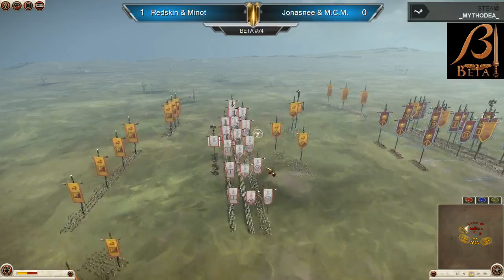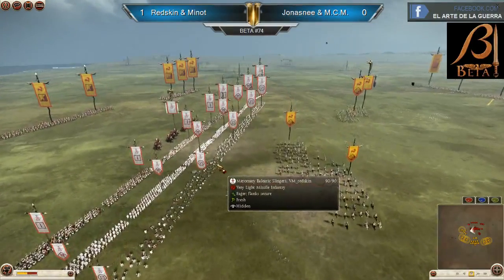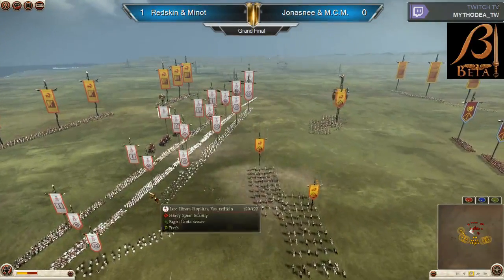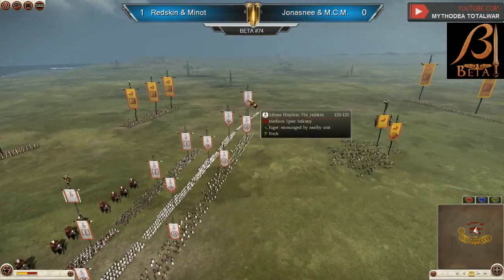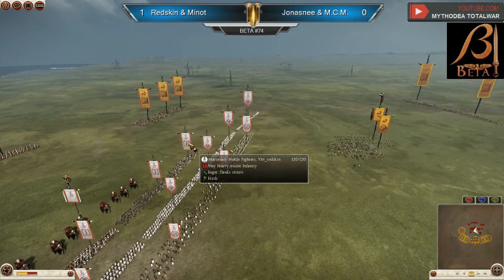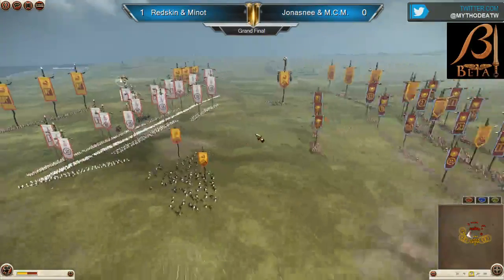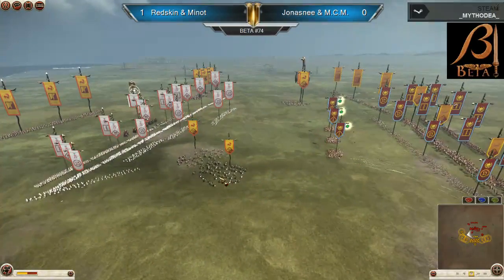Let's take a look at the Carthaginian army of Redskins. It's five mercenary Balearic Slingers. Then the main infantry — late Libyan hoplite, six of them. And all the way to the left, just a regular Libyan hoplite for support. Mercenary noble fighters, five of them — that's the sword infantry component. And an African war elephant. The heavy skill machine begins.